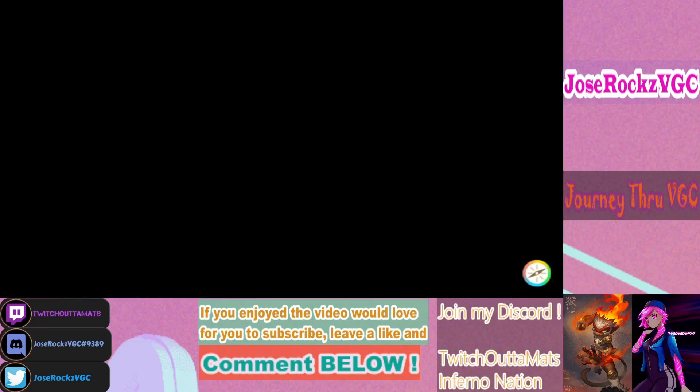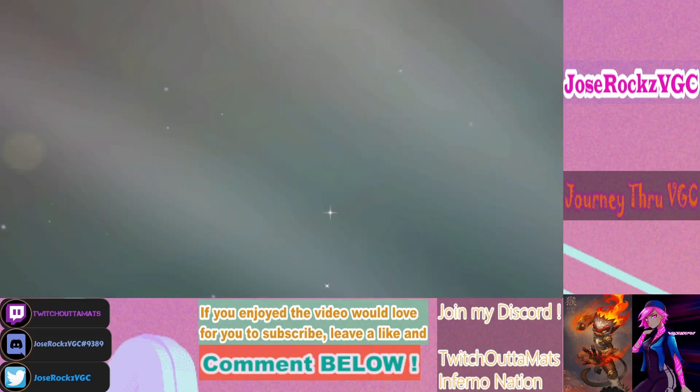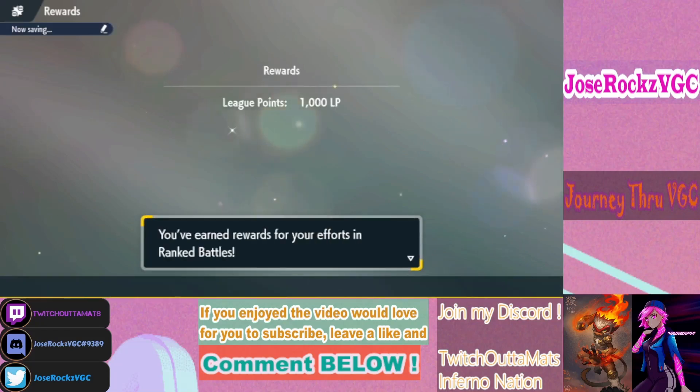Sludge Bomb is good on Amoonguss. Pollen Puff could do decent into the same matchup, but Sludge Bomb has STAB so it does a little more and has a poison chance. That was a unique Amoonguss set — it had Grass Knot and Sludge Bomb. Since I taunted it, I can only assume the other attacks are Rage Powder and Spore, because those two moves are what make Amoonguss good — Redirection and Sleep.